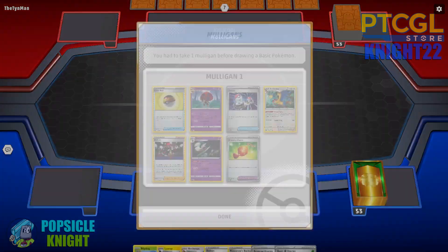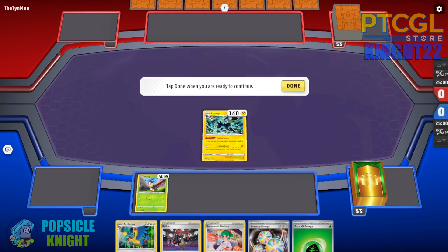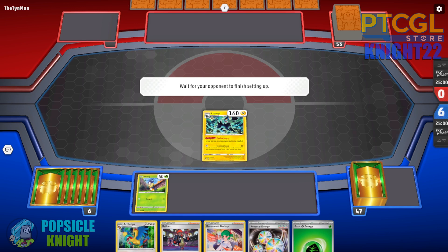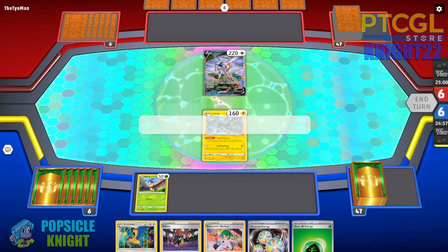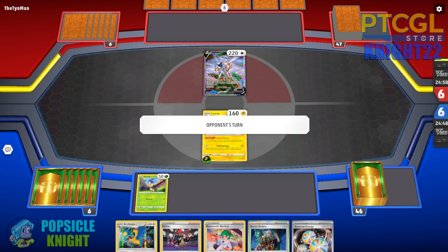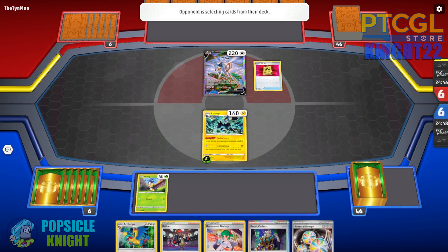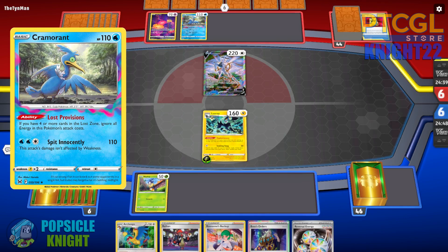Game 2 — I win the coin flip and go first. Both of us had to take a mulligan. They're using Temple of Sinnoh, so we have to watch out since we're running a bunch of special energies. We start with Luxray in the active spot — ideal — Blipbug on the bench, and a basic energy, great for setting up Right Hand. We got a Boss's Orders from the top deck, so we'll just attach a basic energy to Luxray and end the turn. Our opponent starts with Arceus V in the active spot, potentially using Starbirth to find any two cards. They start strong with Battle VIP Pass, setting up Comfey and Cramorant — they're using a Lost Zone engine.